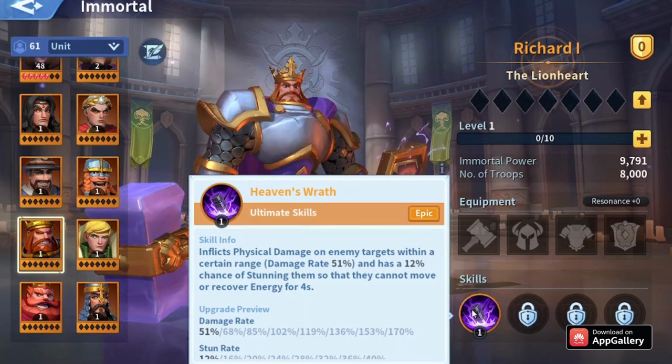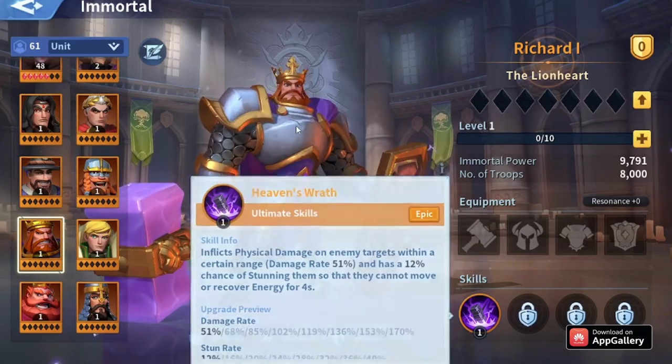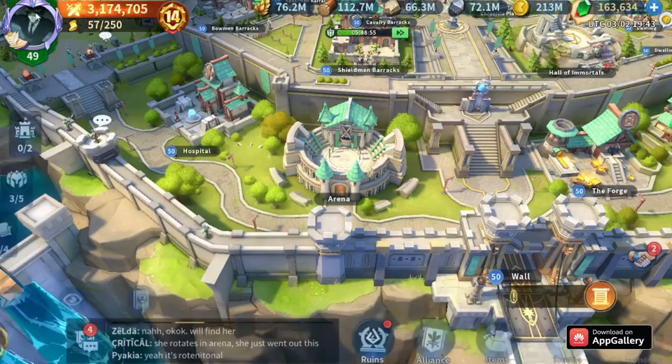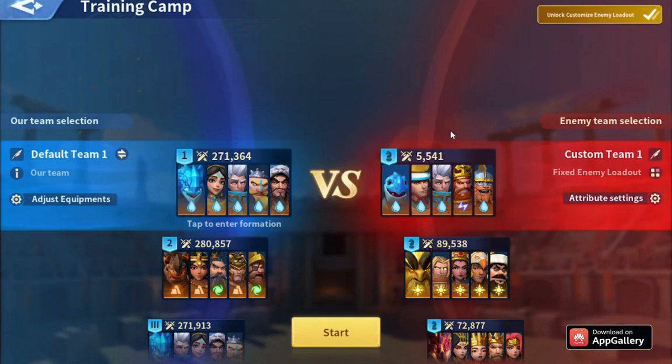Richard is a defense immortal, meaning he will tank a lot against physical attacks. So you'll have a chance to beat earth marches with Alexander if you're using Richard. That's everything about free-to-play water marches and the immortal you can use instead of Atela.